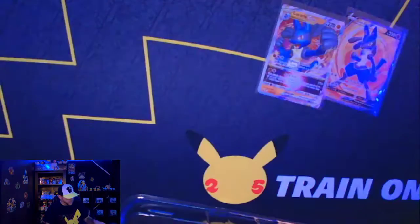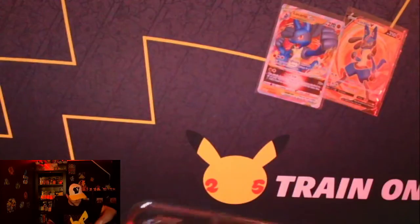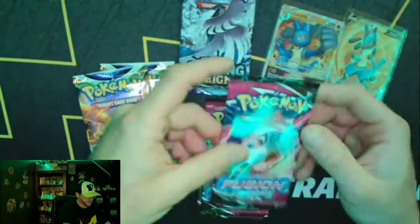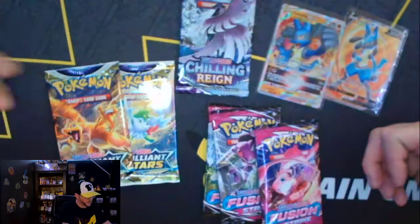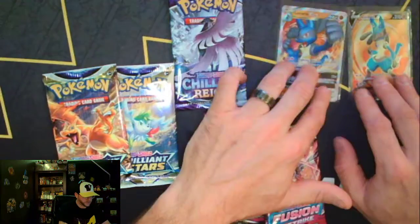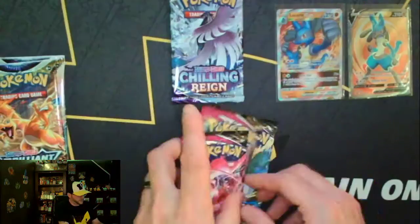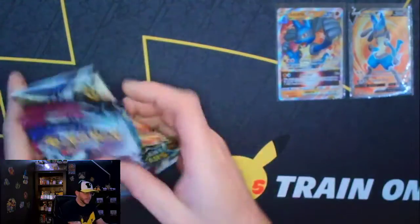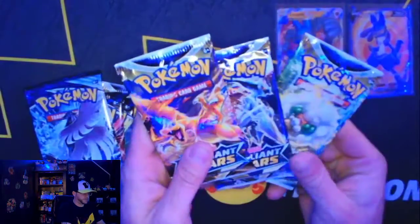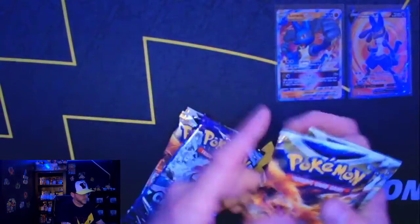Let's see what packs we get here. It's looking like we got Brilliant Stars, Fusion Strike, Chilling Reign, Brilliant Stars, Fusion Strike, Fusion Strike. So three Fusion Strike, two Brilliant Stars, one Chilling Reign — Chilling Pain as we like to call it, because the pull rate on that is pretty rough. The order will be Chilling Reign first, with the Brilliant Stars and Fusion in the middle. And if we don't pull that Charizard with these two Brilliant Stars, I've got three more Brilliant Stars here to open up as well.